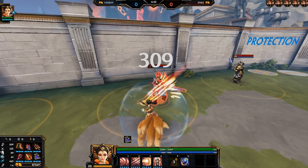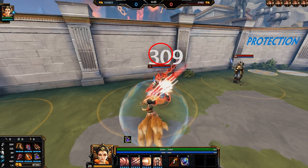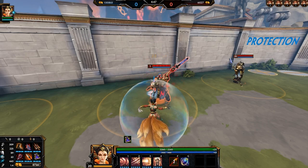Starting with Daji's passive: basically whenever Daji deals damage with basic attacks, the enemy being hit is going to take the base damage from the basic attack and then additional bleed damage afterwards.